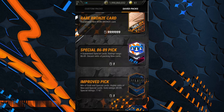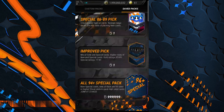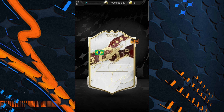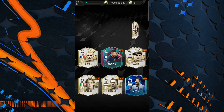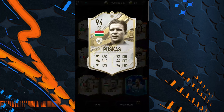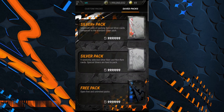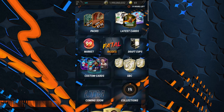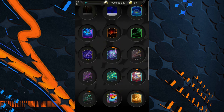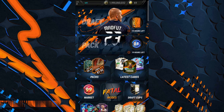Oh my god — there's a pack that gives you all 94-rated cards. You're going to get Messi again, post-match players — you name it, we got it. That is insane. But I still have to get 33 percent of the players in the game. I've already got one percent, so I'll work on that afterwards.